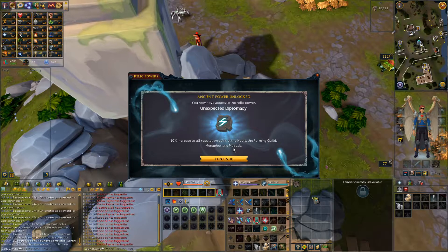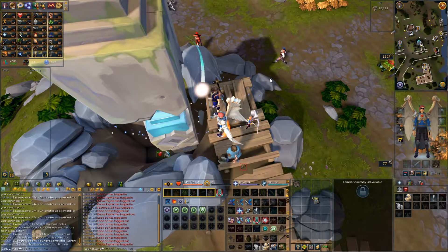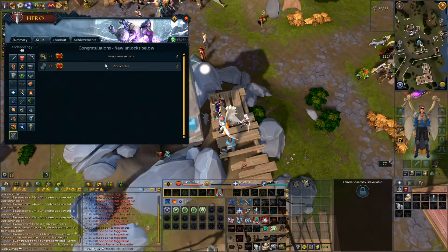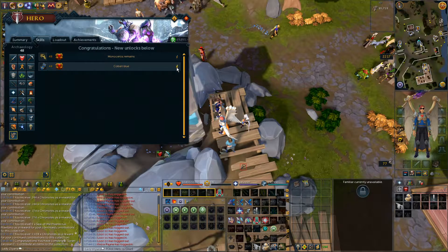I already have the max cap ones that I want. I do still have one unfinished one at the Heart, so yeah, that's pretty good. And also, in doing that whole collection all over again, I got to 48 Archaeology. Now I have access back to Everlight and the level 48 stuff. Pretty good.